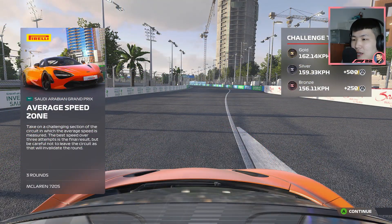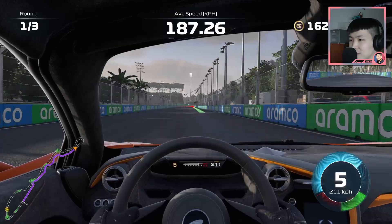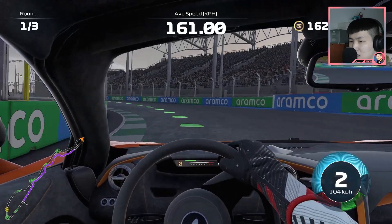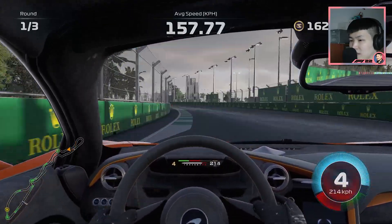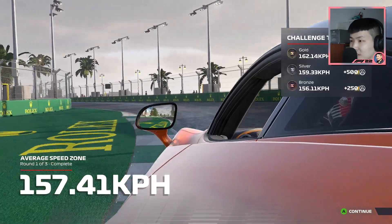Average speed zone — it's about getting a good speed throughout the sector. This is the hairpin-like turn at the end of sector one and start of sector two. Take on a challenging section of the circuit in which the average speed is measured. The best speed over three attempts is the final result, but be careful not to leave the circuit as this will invalidate the round. 157 — that's good enough for bronze.